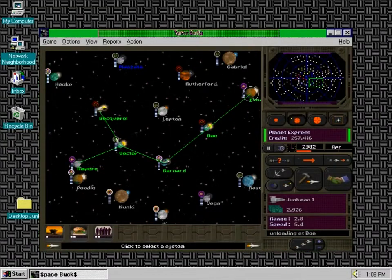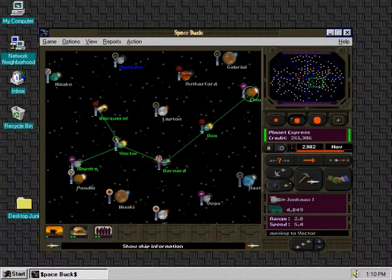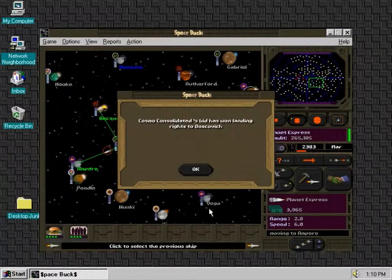Nuisance lawsuit. Essentially, there are random news things that'll pop up that'll be a good thing or a bad thing — you'll lose money, you'll gain money, or you'll get a ship or lose a ship. Just random events that happen, and some of them are just kinda ridiculous. So you can see Junkman's moving along, making a decent profit here. Planet Express ship is doing its thing, still making its cash.